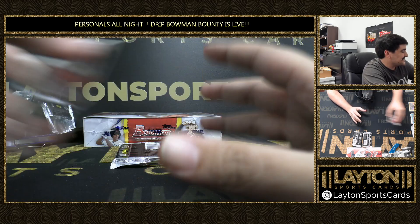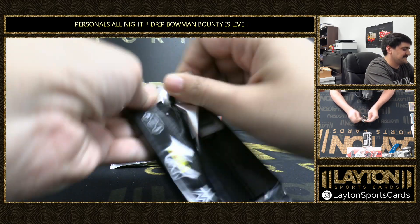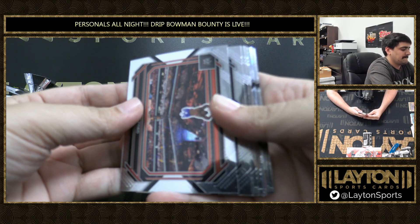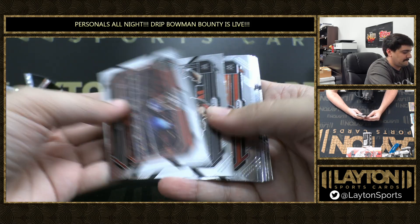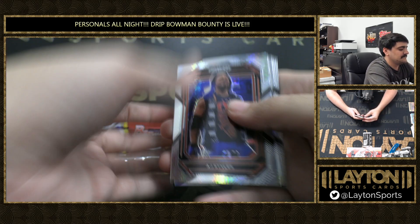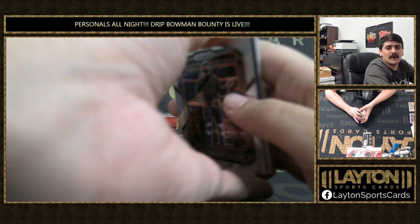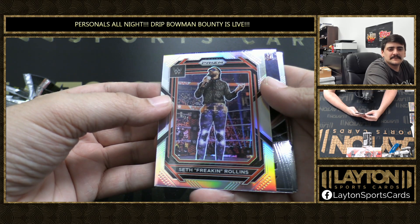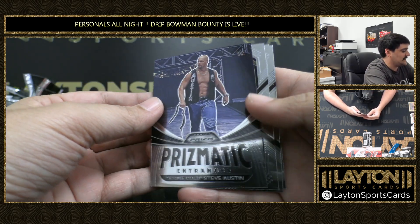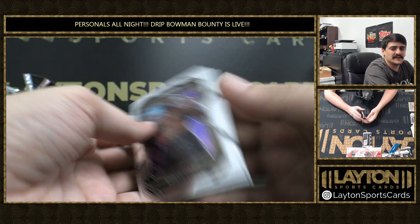You were happy after the first auto, so we'll take it. Got hyper AJ Styles and silver is Seth Freaking Rollins. Seth Freaking Rollins. Prismatic of Stone Cold Entrances. Guerrero and Goldberg.